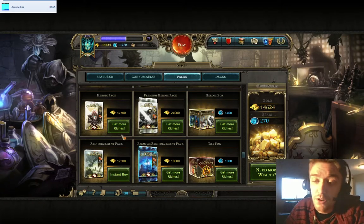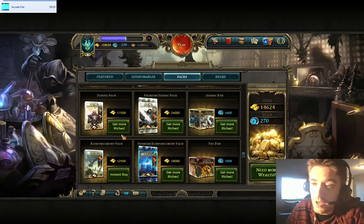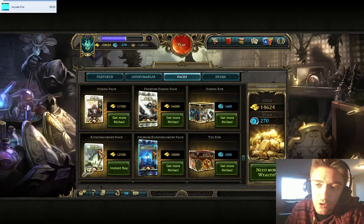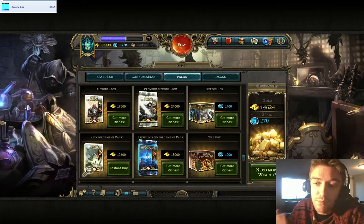Most of the time, reinforcement pack cards are the backbone of any faction deck. You definitely want to go for the reinforcement pack since it costs a lot less than the others. So the first step is to use your gold and try to get as many reinforcement packs as possible.